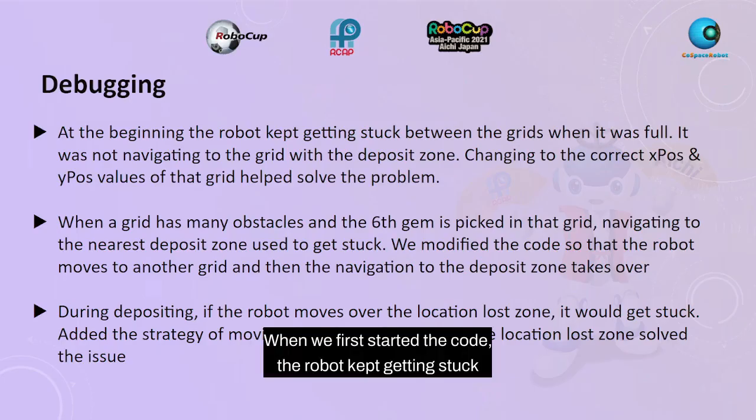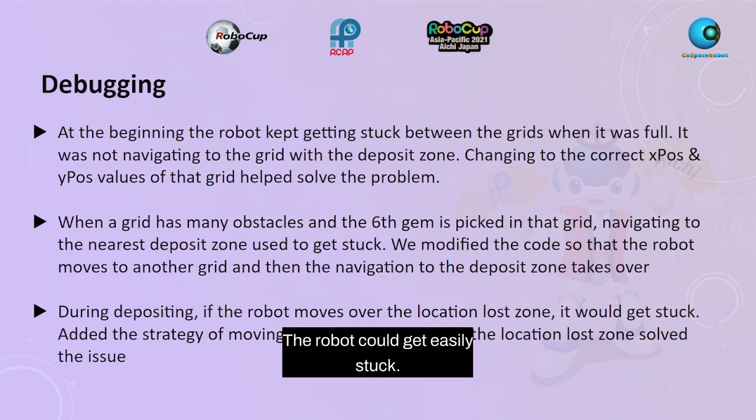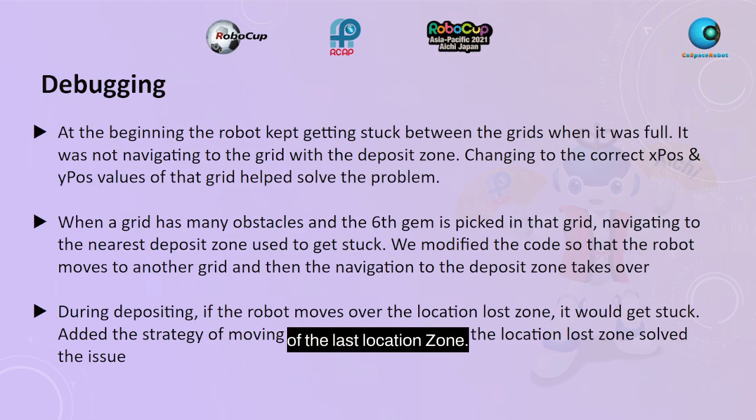When we first started coding, the robot kept getting stuck between grids. We fixed this by examining the grid it was stuck in and adjusting the x and y positions. If a grid had too many obstacles, the robot could get easily stuck — we fixed this by having the robot move to another grid. When the robot was depositing while in a location lost zone, it would get stuck. We fixed this by telling the robot to move until it is out of the location lost zone.